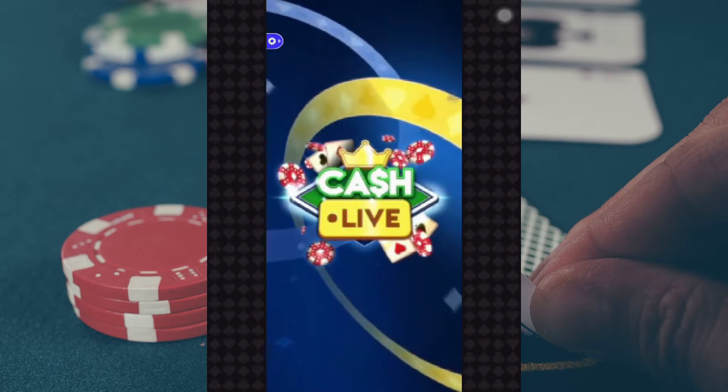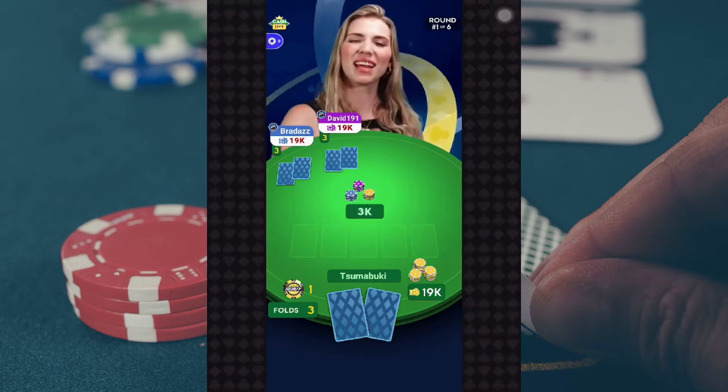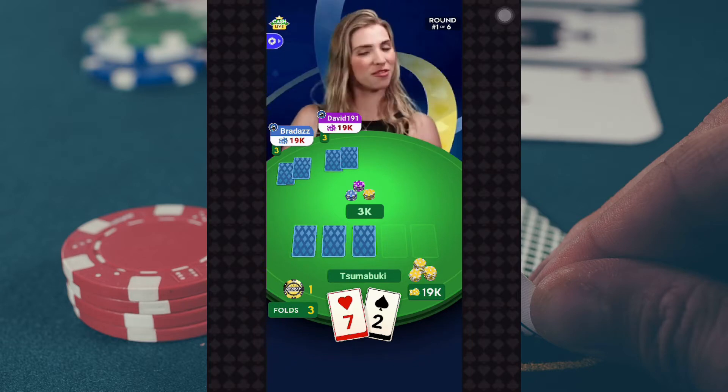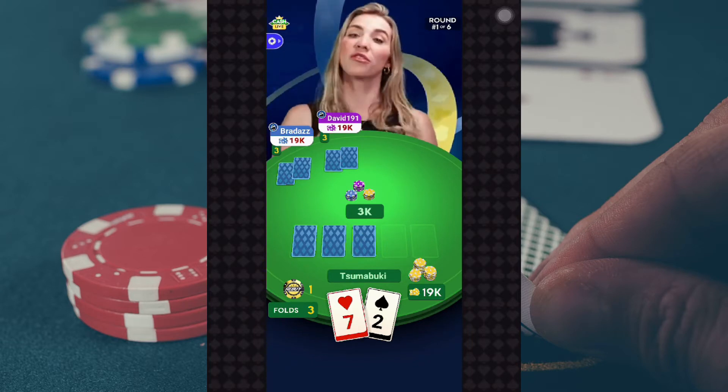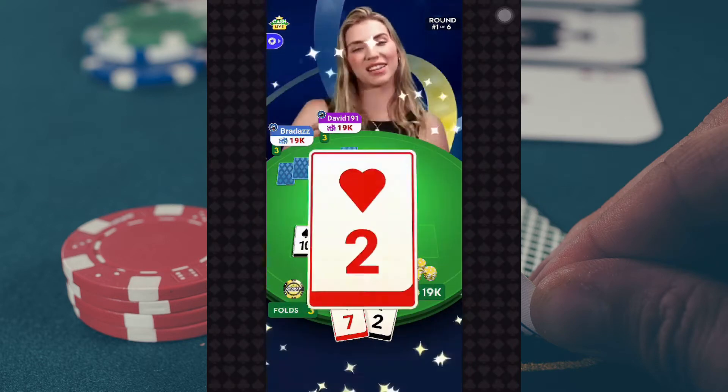Alright, everybody, joining me at my feature table, the three players I've got are Gale, Queen, and Baron. We've given you your two hole cards. Let's dive right into it. Let's check out your first Thursday night flop. The flop is the Ten of Spades, the Ace of Spades, and the Two of Hearts.